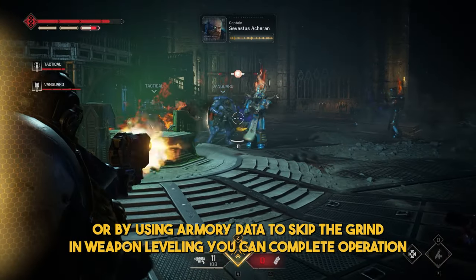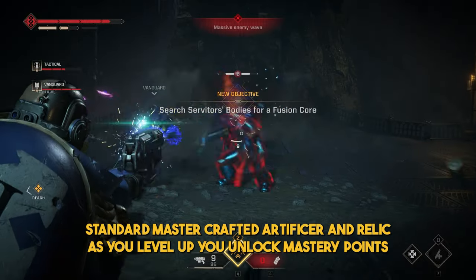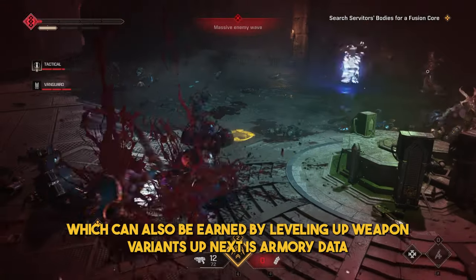In Weapon Leveling, you can complete Operation Missions to earn XP for your weapon. Each weapon has four tiers of progression: Standard, Master Crafted, Artificer, and Relic. As you level up, you unlock Mastery Points, which can also be earned by leveling up weapon variants.